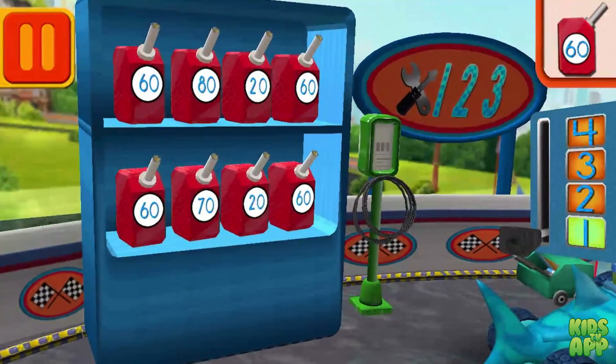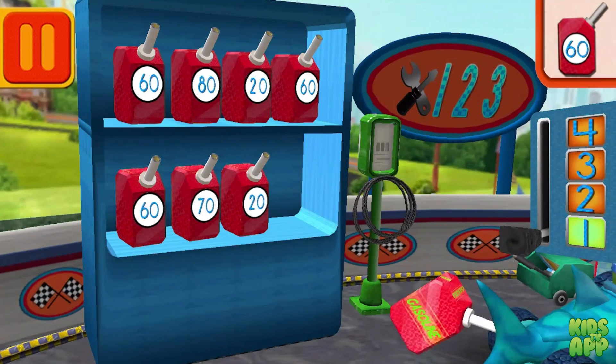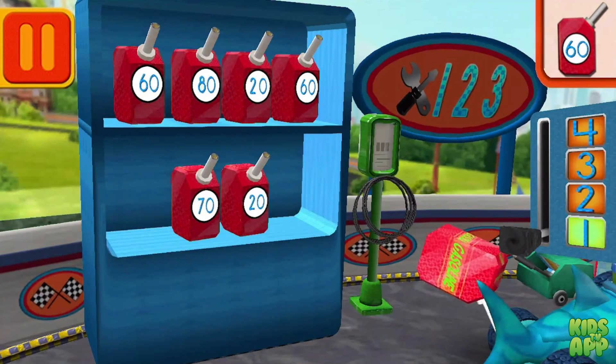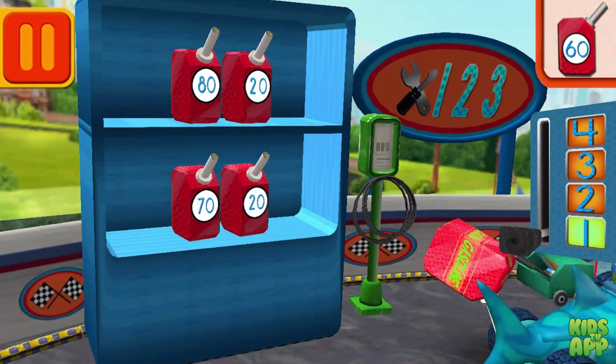We need gas cans with the number 60. Find the cans with the number 60 and drag them to your car. Good. Next.